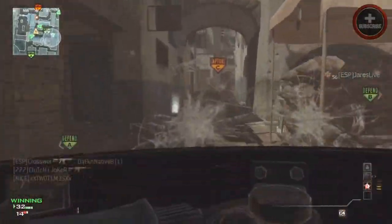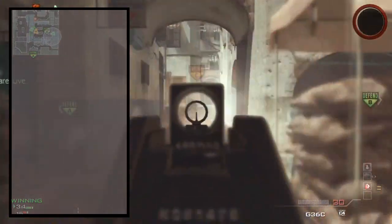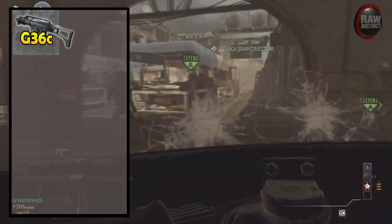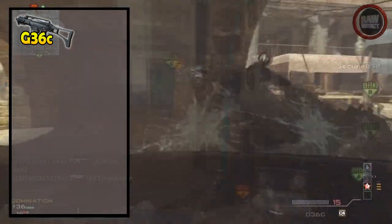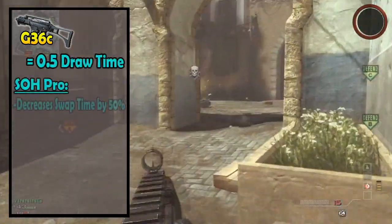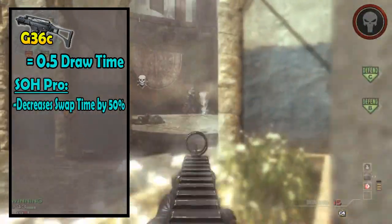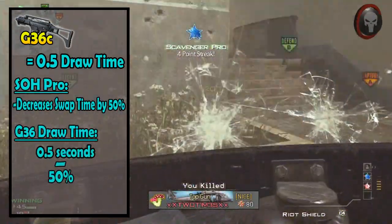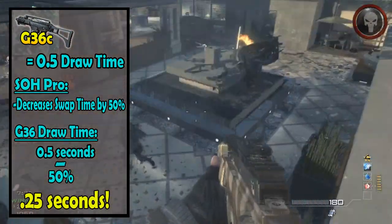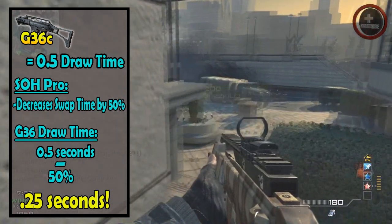For some information that I'm sure a ton of you don't actually know about, which I learned a few days ago, was that the G36 actually has the fastest draw time in Modern Warfare 3, and it only takes half a second to pull out. As far as sleight of hand goes, that increases swap time by only 50%, so if we minus 50% from 0.5 seconds, we get about 0.25 seconds for the draw time in Modern Warfare 3.